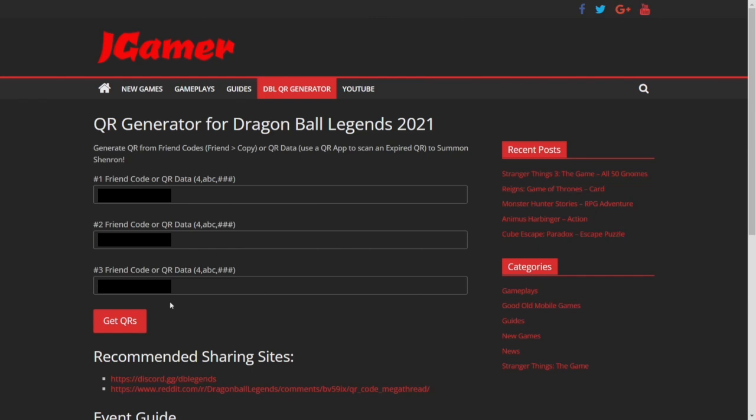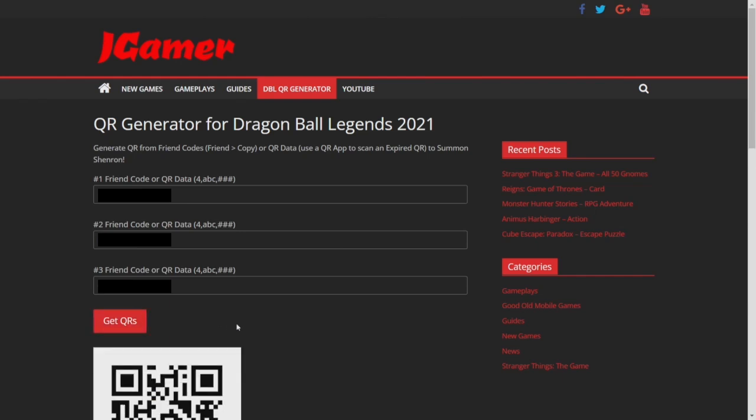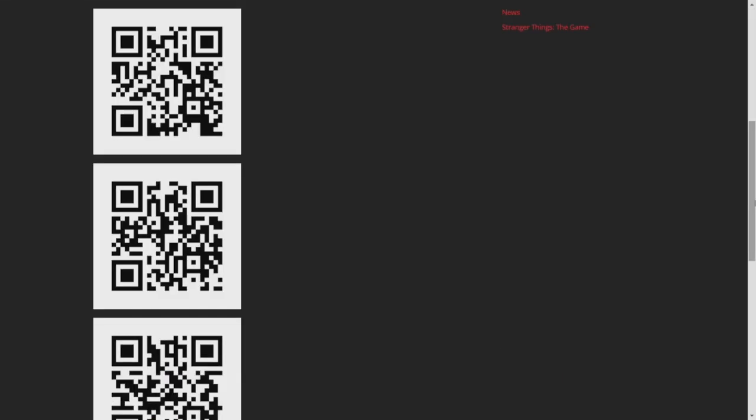I've been using this for years and haven't got banned, because all you're doing is just scanning a QR code — it doesn't matter. All you have to do is go on this website, put in free friend codes, click get QRs and voila. Here are the free QR codes all ready for me to scan for the Dragon Ball Hunt, come forth Shenron. This is what I've been doing this whole time and I'll show you that it actually works.